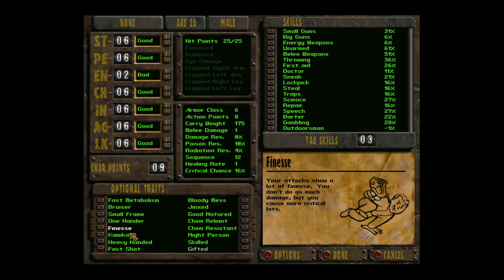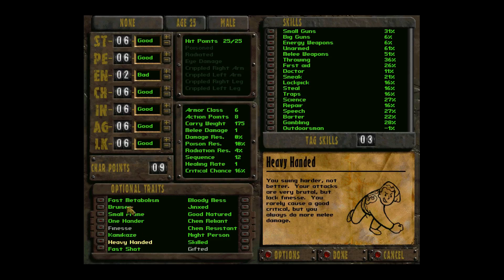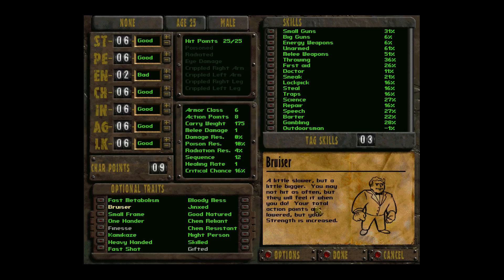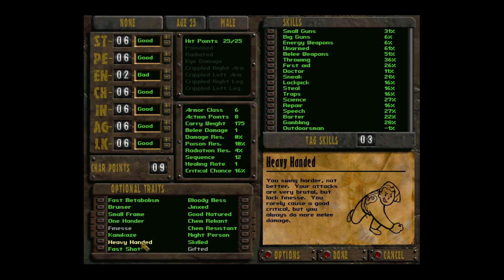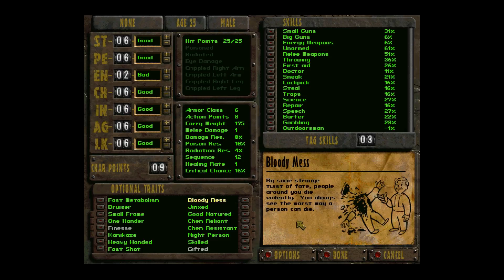One Hander makes you more effective using single-handed weapons — pistols, weapons like a crowbar. Finesse makes you crit more but do less damage. Kamikaze makes your base armor class zero but adds to your sequence, so you'll go more often in combat but get hit more. Bruiser — correction — your total action points are lowered but your strength is increased. Heavy Handed is the opposite of Finesse: more damage but you crit less. Fast Shot means you cannot do a targeted attack, but it costs one less action point to use weapons.